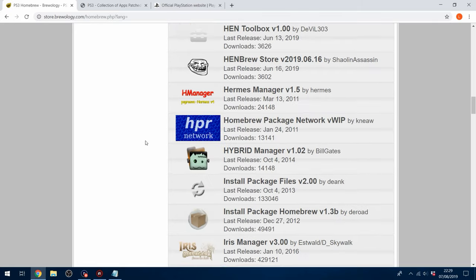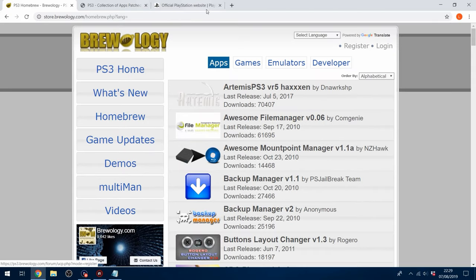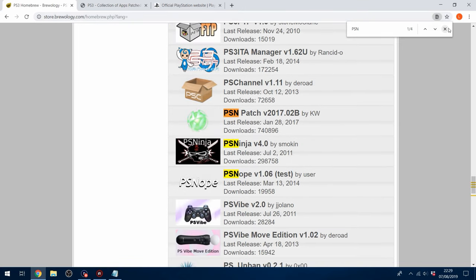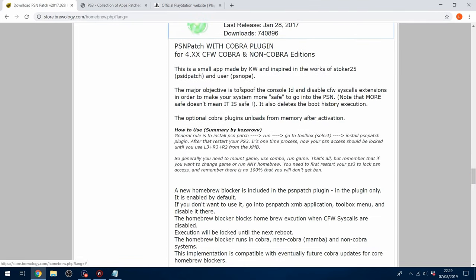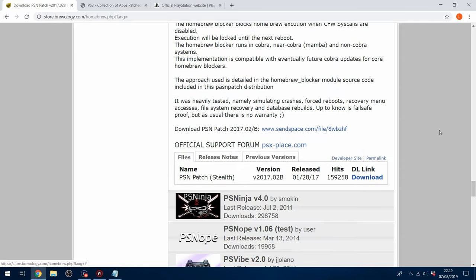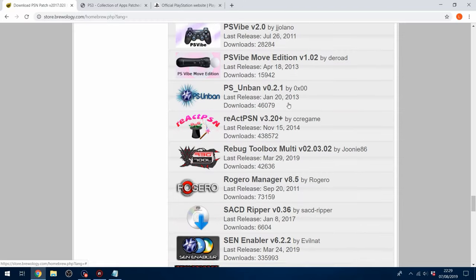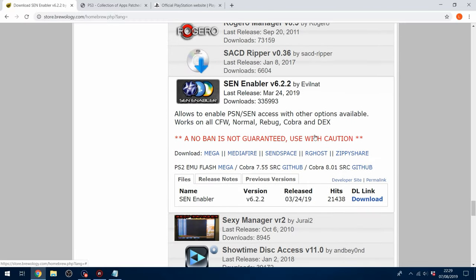So we're going to take the cautious approach. Go to store.brewology.com — I'll link it in the description — and search for PSN. Download PSN Patch. It spoofs the console ID and disables custom firmware system calls to make your system more safe to go on PSN, though it doesn't mean it's 100% safe. You can also optionally download SEN Enabler, which has a lot of the same functions, although I recommend PSN Patch because it's faster.